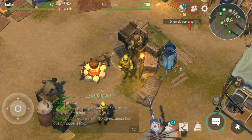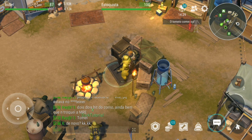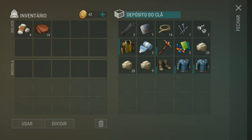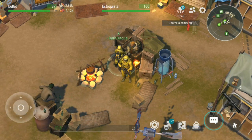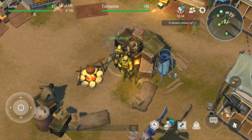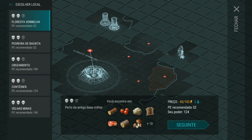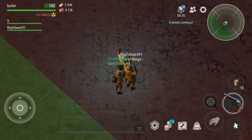Olha aqui os itens — deixa eu mostrar os itens que peguei. Até que deu pra resistir bem, olha como é que tá a HK. A ração de soldado também, a minha roupa resistiu bastante. Esses são os itens. Mais uma vez agora, mas só que a gente vai de pistola, de revólver. A gente conseguiu bastante!